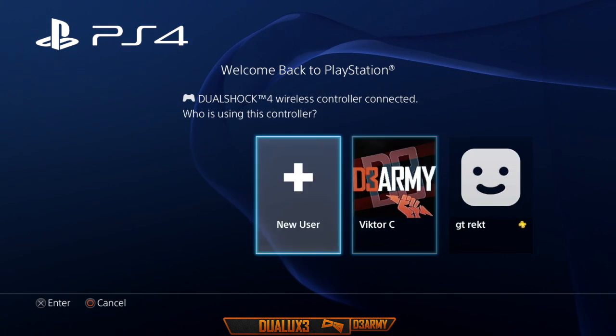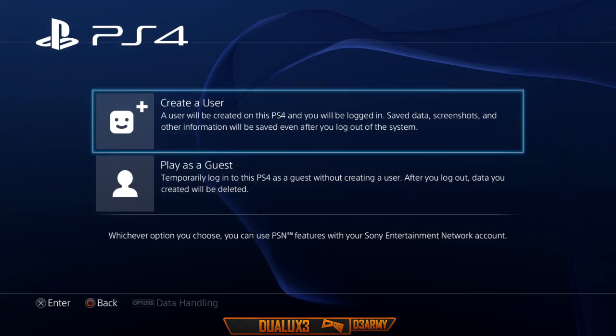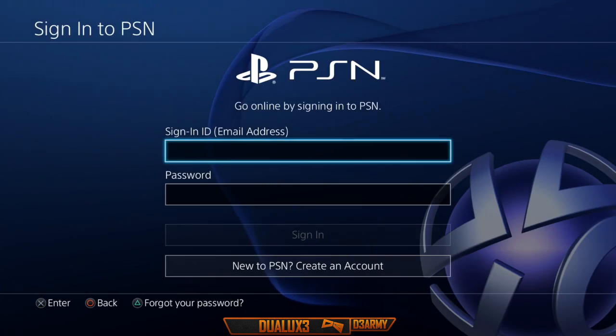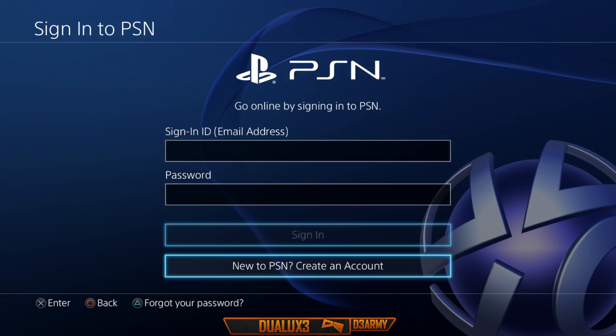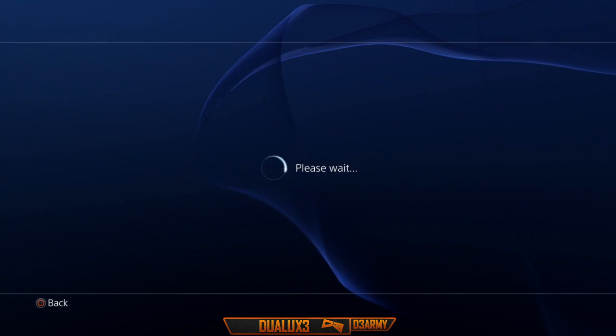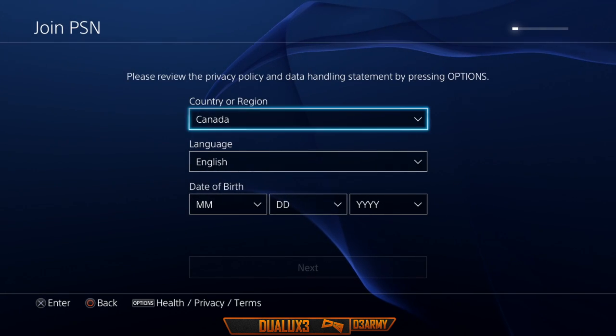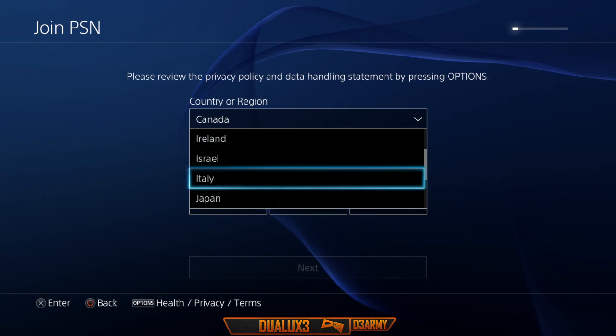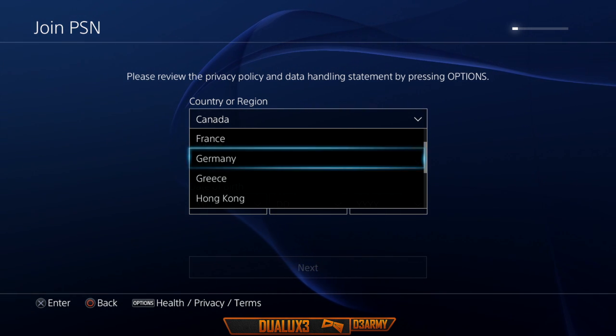What this glitch does is basically allows you to get unlimited 14-day trials on the PSN store without the use of a credit card. What you want to do is create a new user on your PS3 or PlayStation 4 and from there create a new PSN account. All you need to do is change your country or region to Brazil, and this allows you to use the 14-day trial without the use of a credit card.